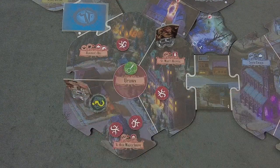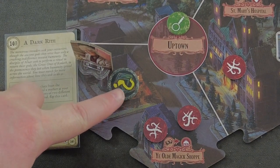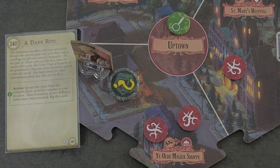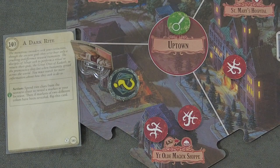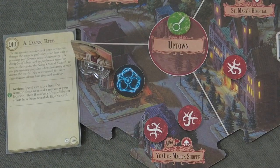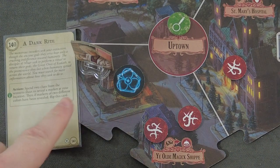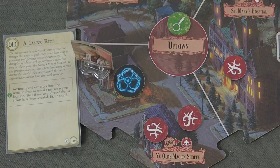Let's start with her. With her first action she's going to spend two clues from the scenario sheet to reveal a marker at your location. We have flipped - that's a blue one. And we are hoping for two different ones. If the markers of two different colors have been revealed, I think they will simply stay here where they are.